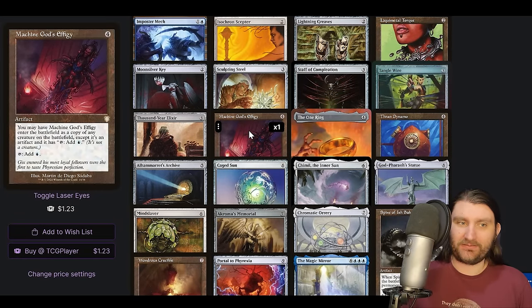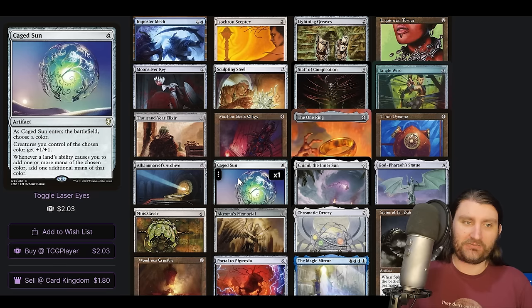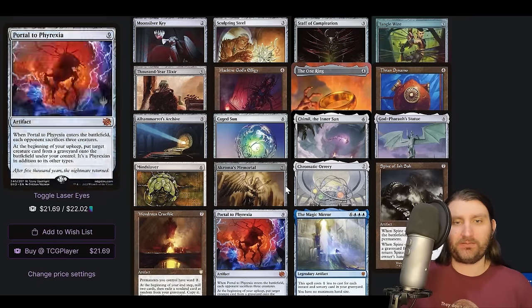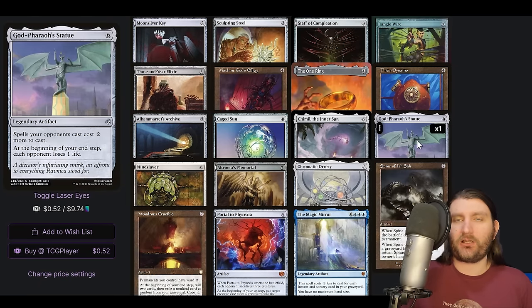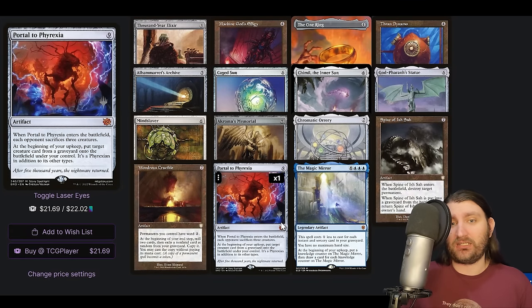Thousand Year Elixir, Machine God's Effigy — another clone that's an artifact. Alhammarret's Archive — if you would gain life, you gain twice that much life. If you would draw a card except the first one each draw step, draw two instead. This means we go card positive with our Leonardo DaVinci, which is pretty sick. Palaces Sentry — so we just pick blue, our creatures get bigger, we get double mana. Think of these through the lens of: we have a commander that can spend three mana and put any of these into play. So we can spend three mana and get a god for our statue.